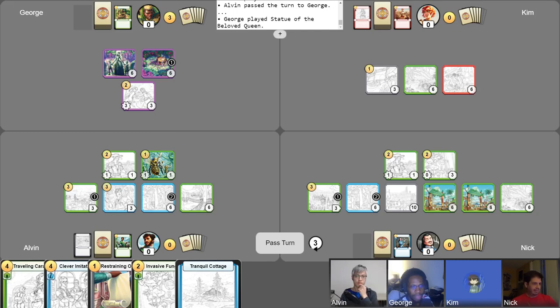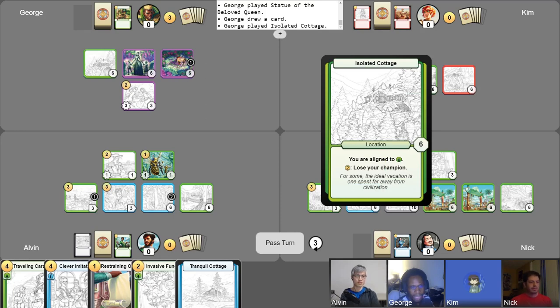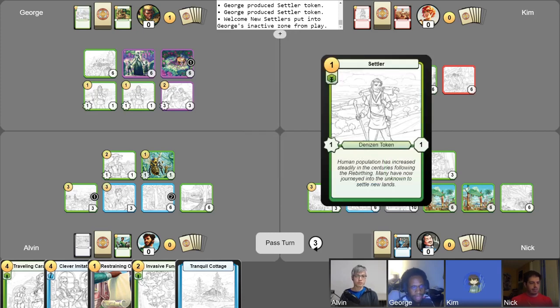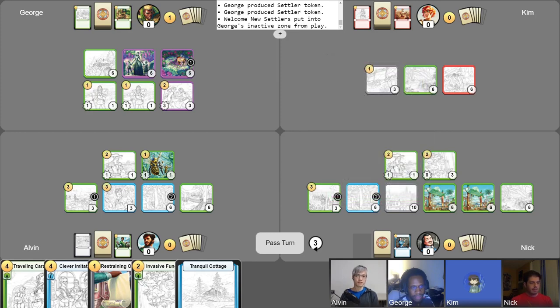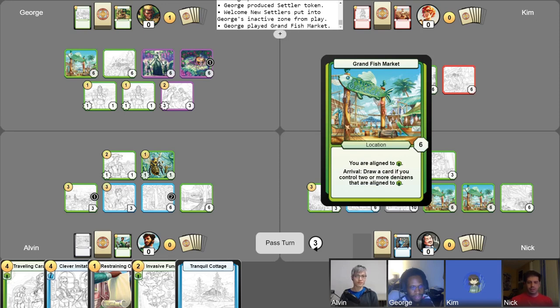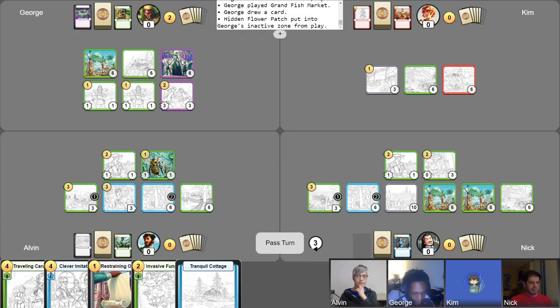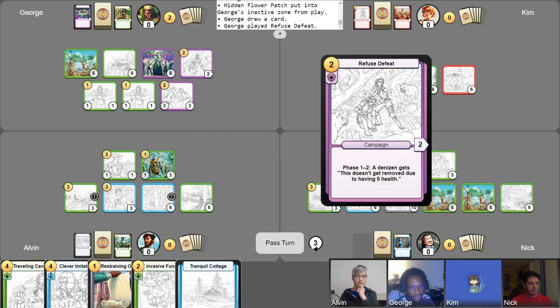Considering drawing my free draw right now. You should probably use your free draw. You were so right, Alvin. Because now I gotta play my location — Isolated Cottage. Guess what? Welcome New Settlers is now in effect for me. Produced two Settler Tokens. And the great thing about having two greens is that Grand Fish Market as a location gets to be put in play — so it's time for a draw card arrival. I'm going to put this last gold into this flower patch. I'll find some treasure, sack this location, abandon this location — because this leads me into playing the campaign Refuse Defeat. That uses up my last two gold.